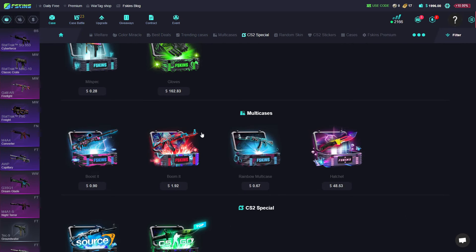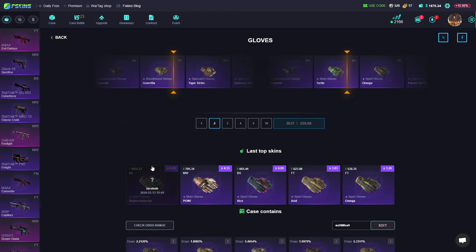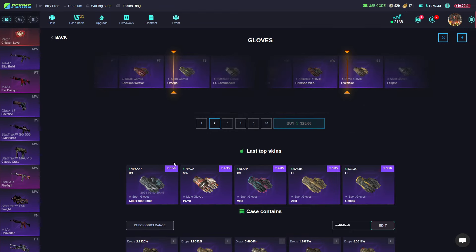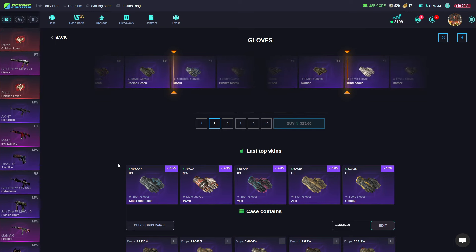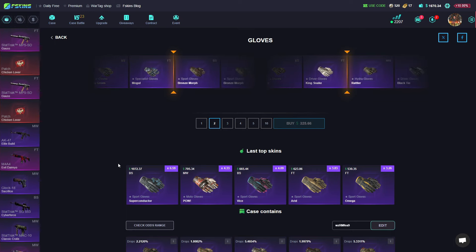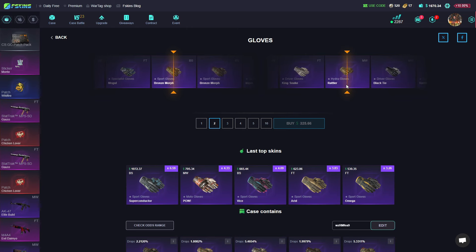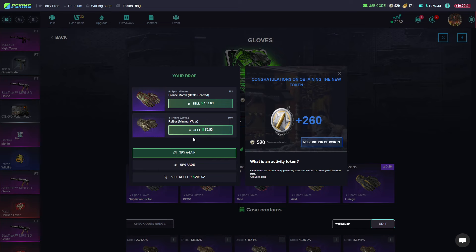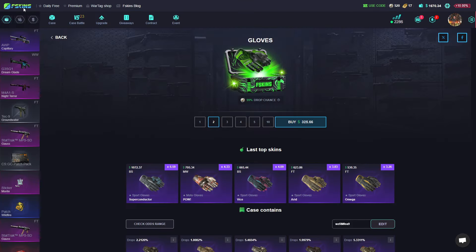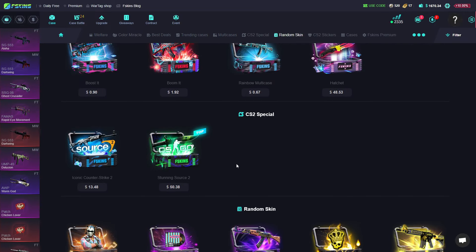We have a lot of balance — let's grind it. Opening a gloves case, just two for warming up. King Snake — that's amazing. One has a bad float, the rattler has a good float but bad gloves. How much did we make? 133.75 dollars. Let's go — one shiny knives case, then we go on case battles.